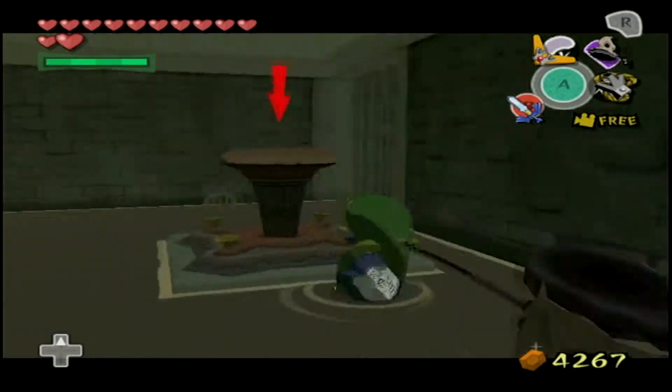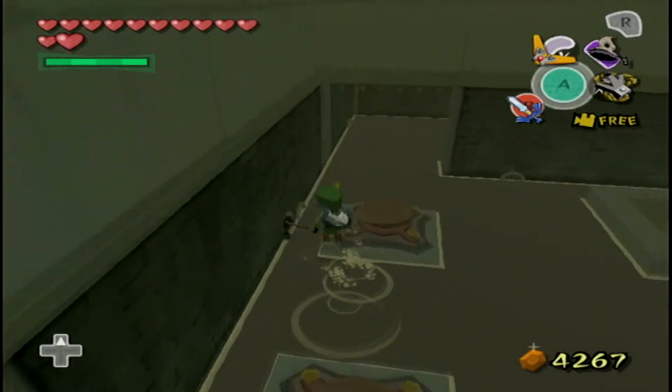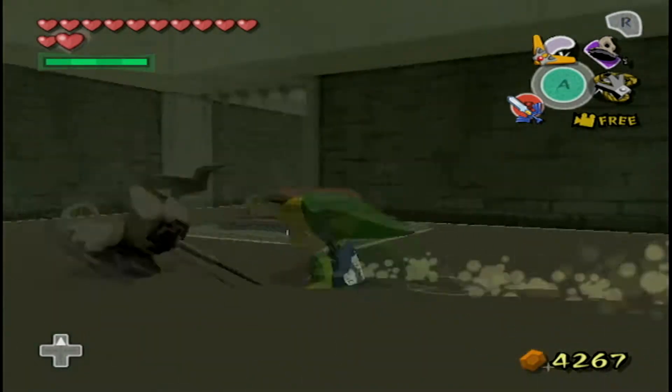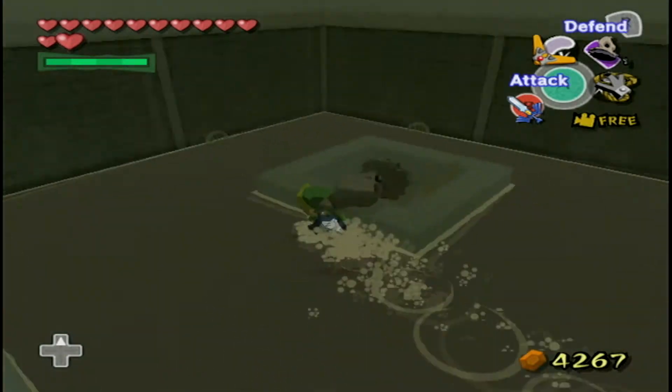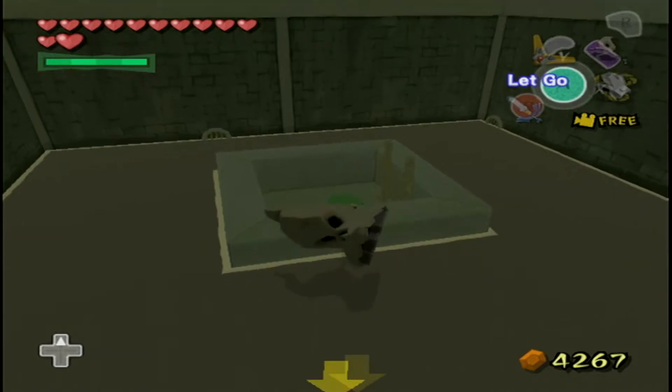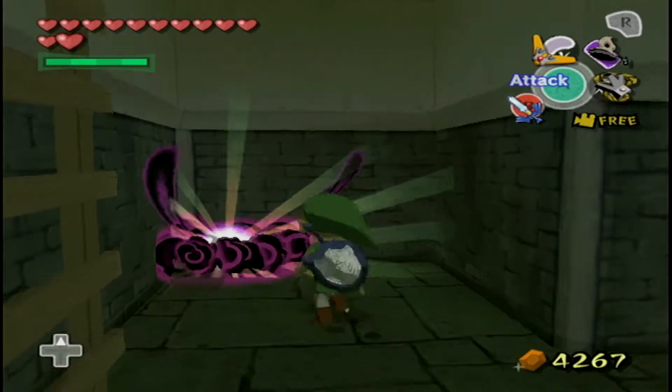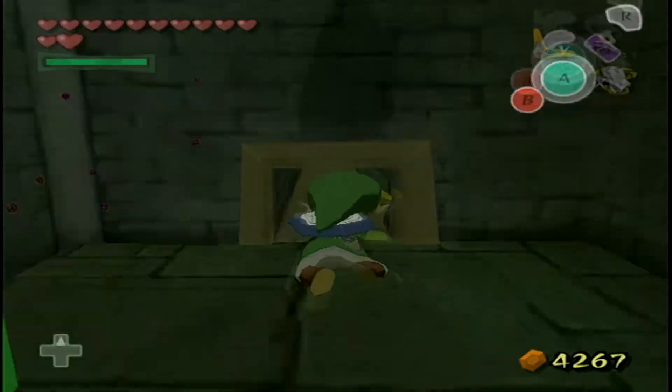This is a pretty annoying area. It's good that you don't move slower in the shallow water, because that would have been annoying. You can actually use a jump attack with the Megaton Hammer through the wall to hit the mallets — I'll describe it in more detail later.